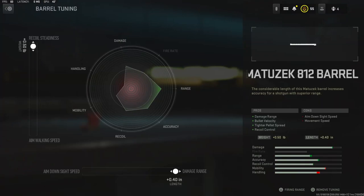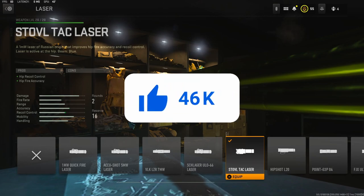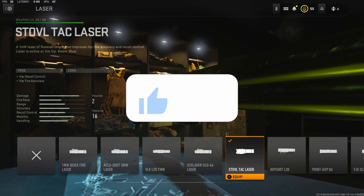With the barrel tuning, I went with recoil steadiness and damage range. On the laser, I'm going to be using the Stovo laser. It adds hip recoil control and hip fire accuracy. There is no tuning on the laser.